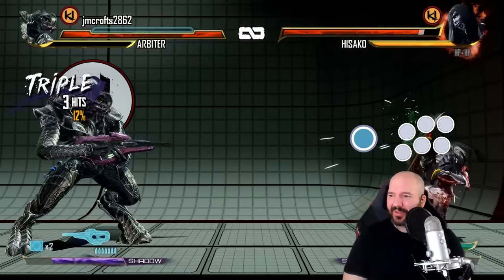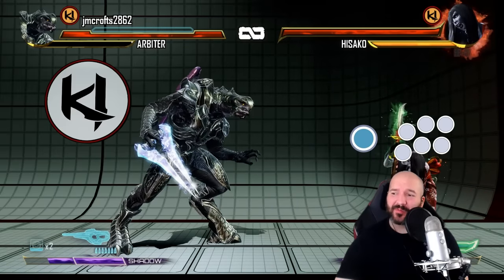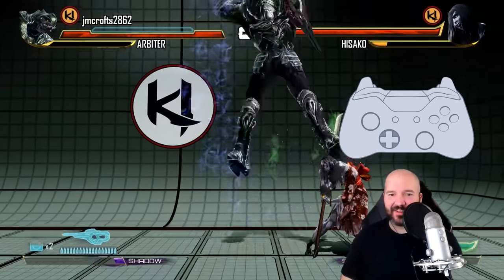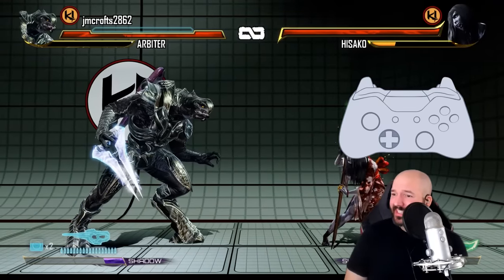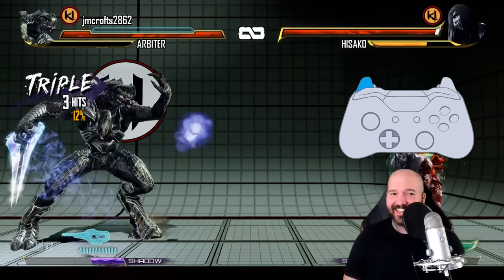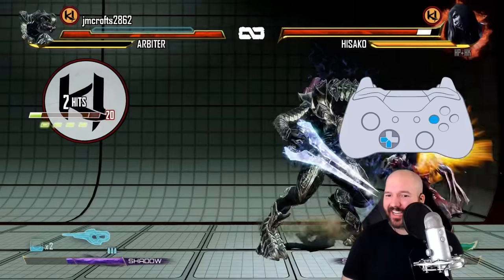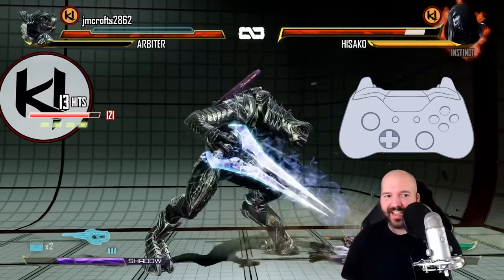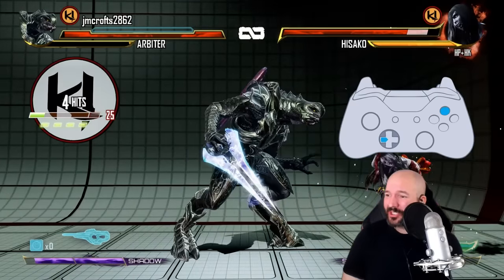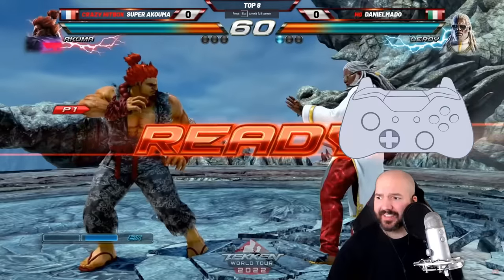On stick the inputs are a bit weird — it's heavy kick to shoot bullets and all three punches to throw grenades. But on controller it makes more sense: the default bindings are right trigger to shoot the gun and left trigger to throw the grenade, which is exactly how it worked in Halo. I think it's really cool that they were inspired by Arbiter's home game and used that to influence the controls — if you're a Halo player picking this up, it's exactly what you'd expect.